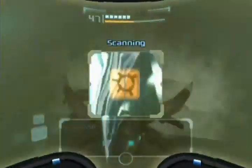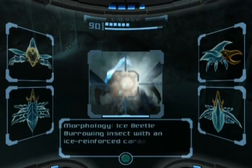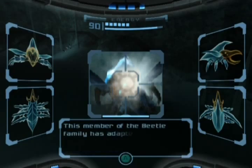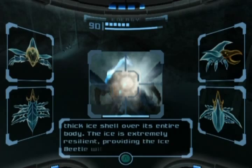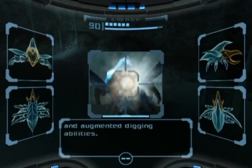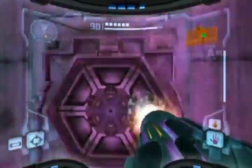Welcome to the ice variant of the beetle — the Ice Beetle! Boring insect with an ice-reinforced carapace. Averse to heat, this member of the beetle family has adapted to life in subzero temperatures in the Fendran address, growing a thick ice shell over its entire body. The ice is extremely resilient, providing the Ice Beetle with extra protection and augmented digging abilities.